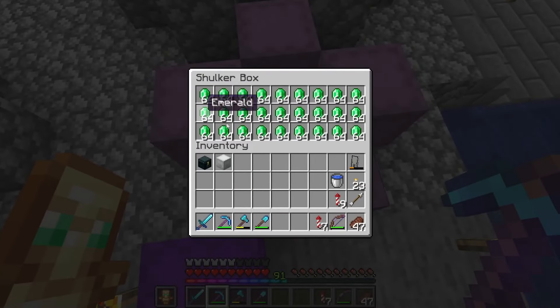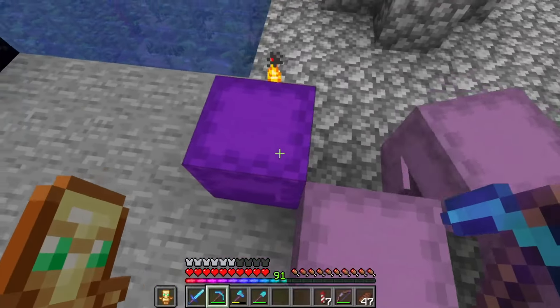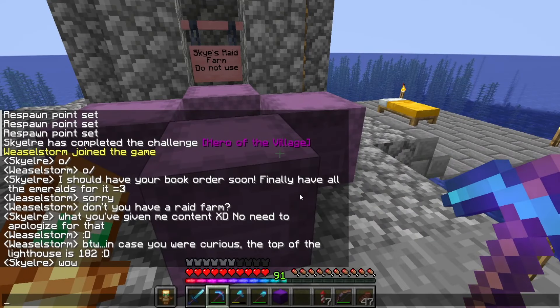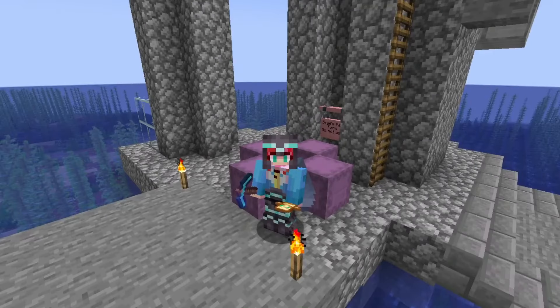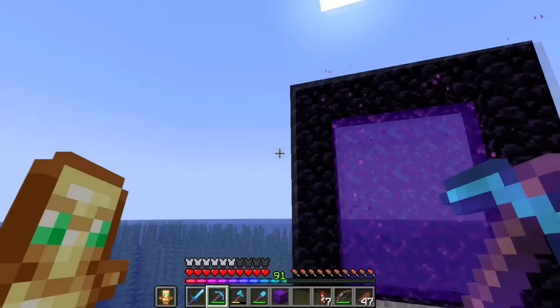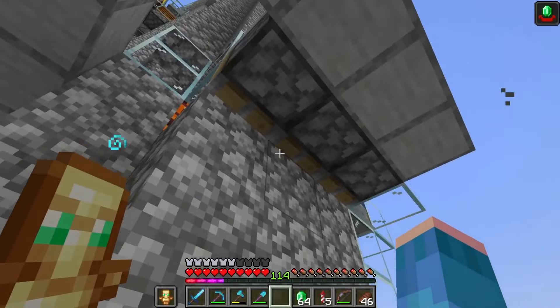We have a whole shulker box full of emeralds. I want to get two more and then head back to finally do Weasel's order. Ironically, Weasel popped on and I told him I'd have his book order soon — he's unknowingly given me content. The raid farm is real, and he'll know once he sees the video.